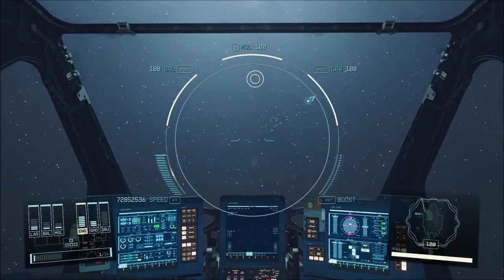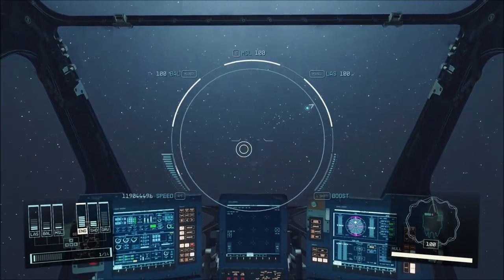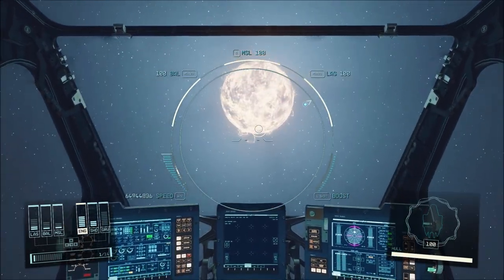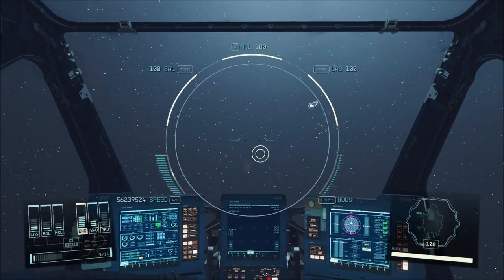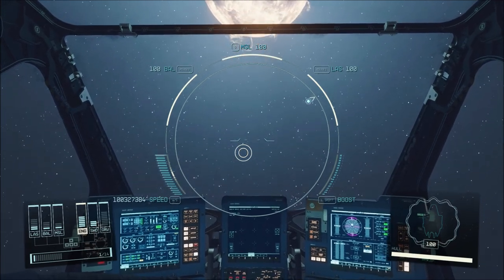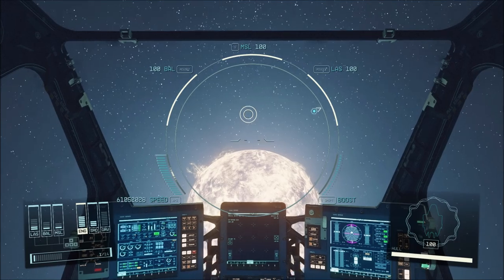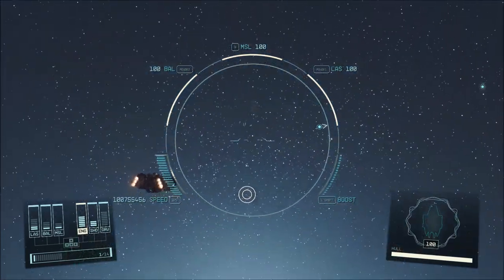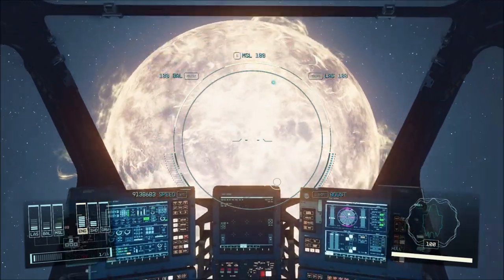This time I approached the star close enough and slowed down the proper way, then continued my approach to the Sun by tapping the accelerator and doing a little reverse thrust to control my speed while approaching, so I don't overshoot it again. Eventually I got close enough to orbit around it or hover right above the surface.